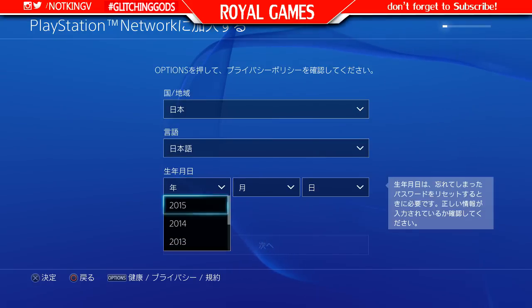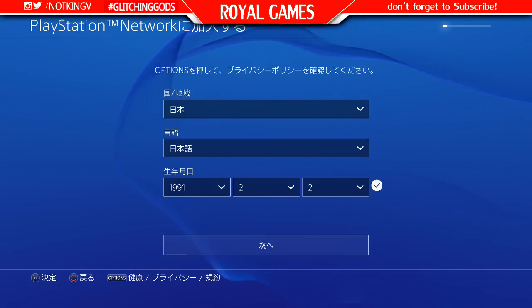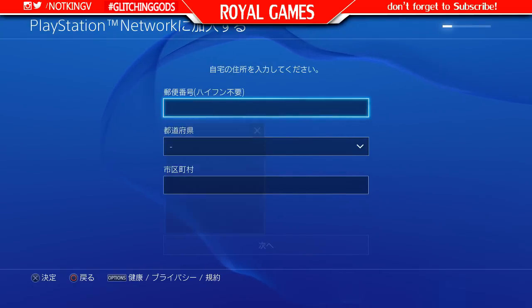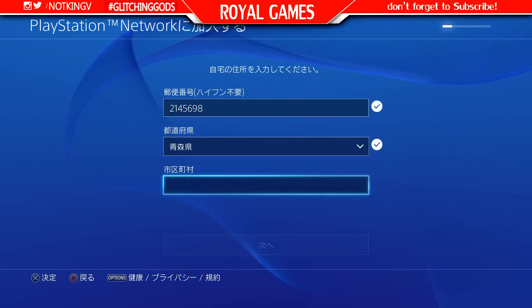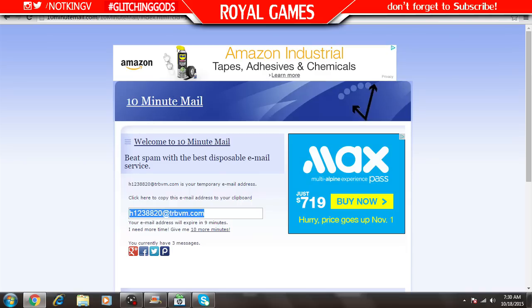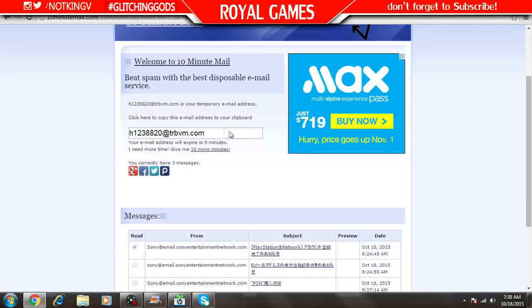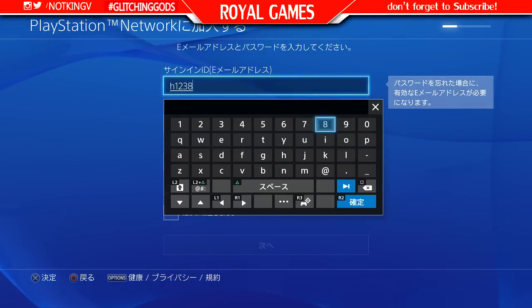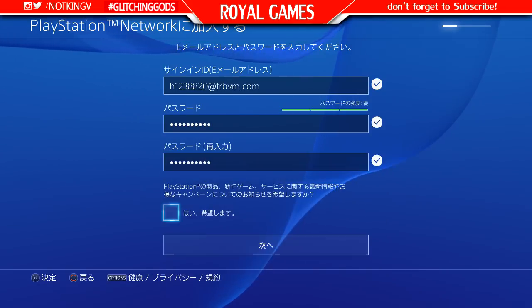You do not need to know how to read Japanese — I'm going to show you how to do it. Just put random stuff in here: random year, birthday, whatever you want. Then for the phone number field, put any seven numbers — it doesn't matter, you can copy me or create your own. For email, go to 10minutemail.com and it should give you a free email address for 10 minutes. Copy that email and paste it into the field.